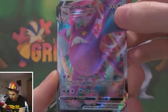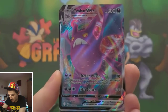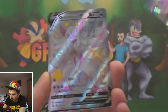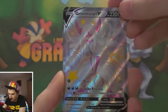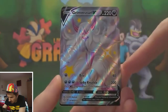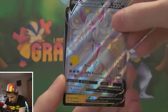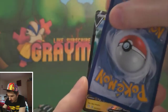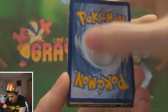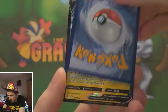We got a Crobat VMAX — let's see. Its ability says your opponent's active Pokémon is now poisoned, switch this Pokémon out. And its Max Fang attack does 108 damage. So probably not the most playable card. This is probably the pull of the opening though. It's got good centering — maybe a little bit off from top to bottom. I'd say it's about an eight out of ten centering, with a little nip on the corner. Probably a seven or eight for that one.